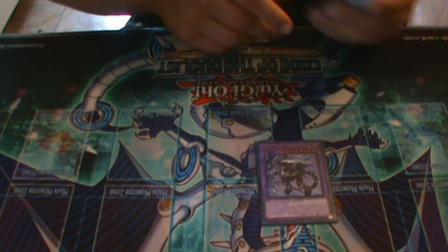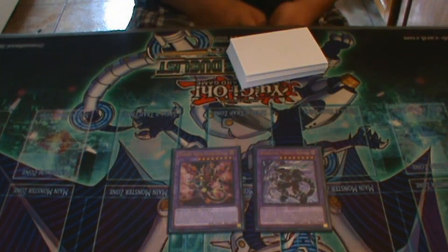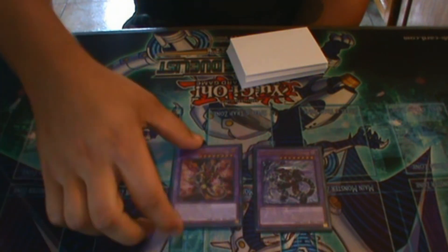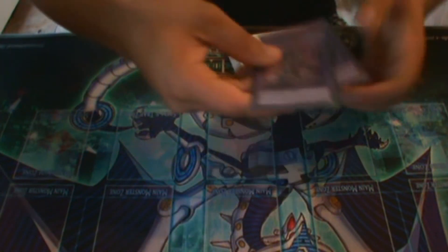Last but not least are the two fusions. We play one Borsalot Furious Dragon and one Starving Venom Fusion Dragon, because I am siding Super Poly and you need to be able to break boards. If your opponent's playing Danger Thunder, you just fuse off the two Colossuses or fuse off the Hot Red Dragon and whatever. You just need to be able to crack boards, and Super Poly with these targets allows you to do that.